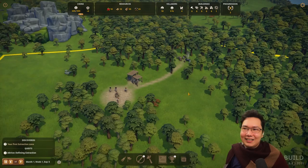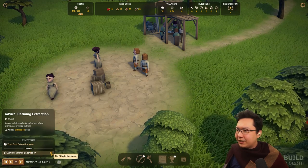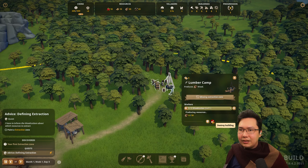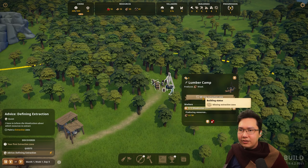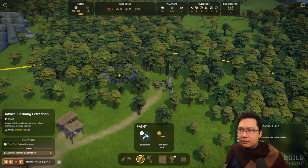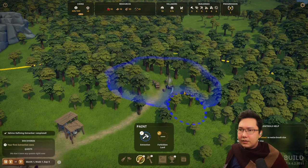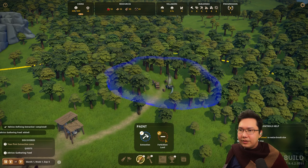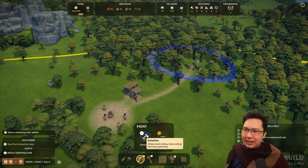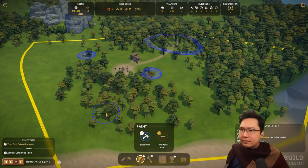Your first extraction zone — paint an extraction zone. We need to go to this brush. Extraction — and like this. Forbidden land: nobody will walk on Lord's land. They've got flavor text in there. Allows wood cutting, stone cutting, and berry gathering. So we definitely want to gather those.